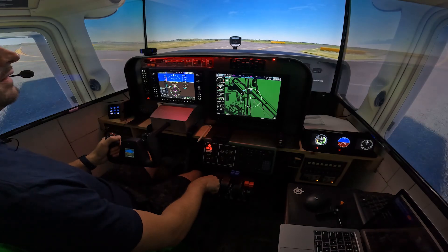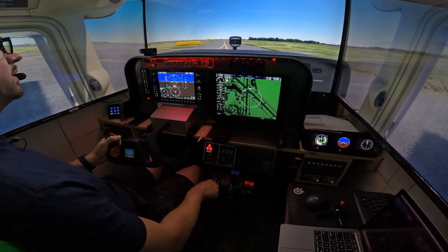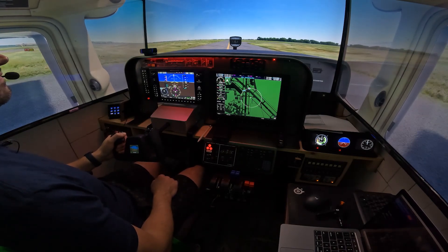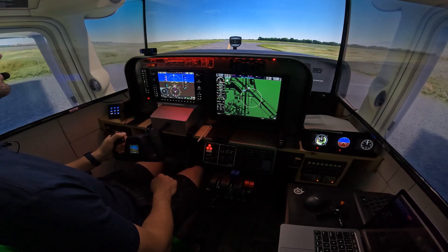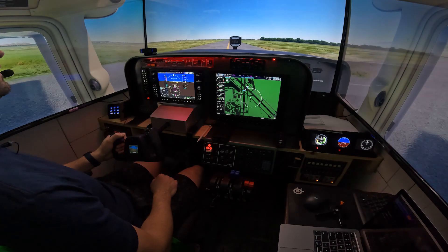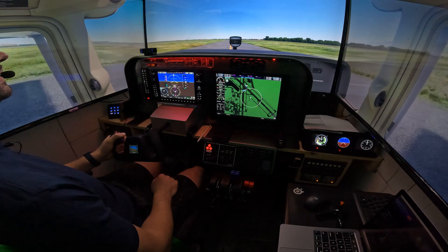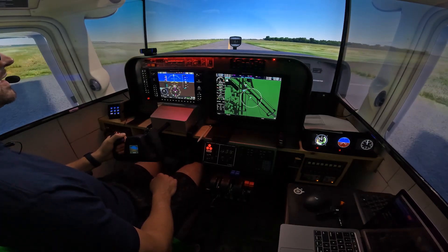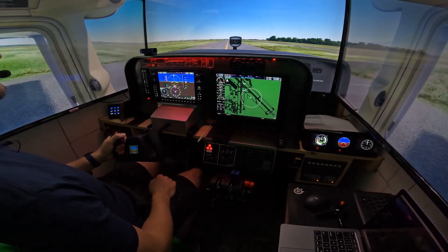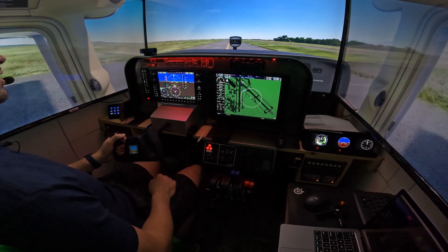Next up, ground handling. Taxiing in the real 172 is a bit like taxiing on ice skates, and that's more or less what we see here. I won't say it's 100% accurate, but it's very close. It does require toe brakes to make sharp turns, and it does have that ice-skate feeling. There's definitely some decent ground handling in this sim — it's not too twitchy, the plane isn't zipping all over the place if you're going crazy with the rudders. It's doing more or less what the real thing would do, so in that regard I'm actually pretty impressed.